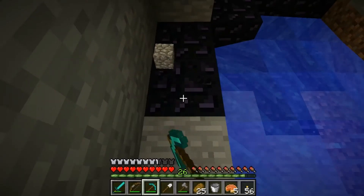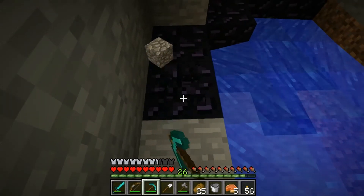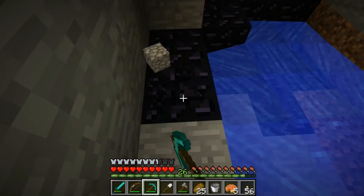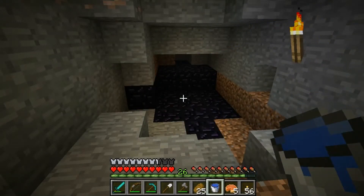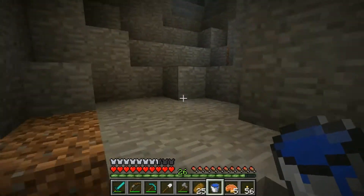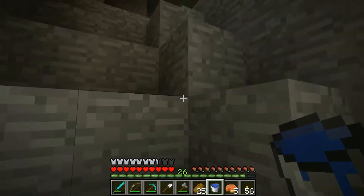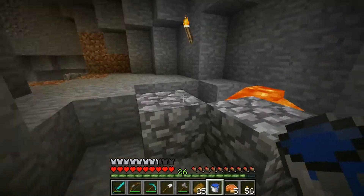How many do I have? 11. We need 4 for the enchanting table and 10 for the nether portal. Welcome back — I decided to cut the video there because I found myself zoning out while I was mining. I went ahead and got 18 obsidian — got some extra. That's good, I can make a full portal.